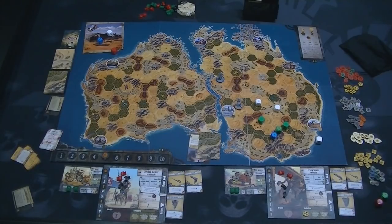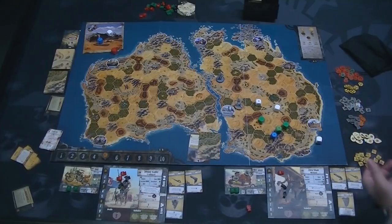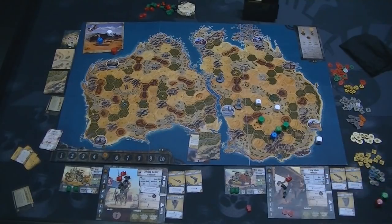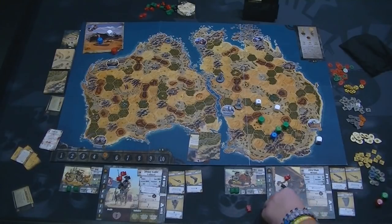Healing yourself is easy: you can use any number of your medicine bottles to heal. Every one spent heals three normal damage, or you can use one to completely heal one radiation token. So if Zoe did a camp action, she could spend one medicine and heal the radiation damage she'd taken. There's no limit on how many you can use. If she also wanted to spend one to heal two regular damage, she can do that, though you don't carry over unused healing.